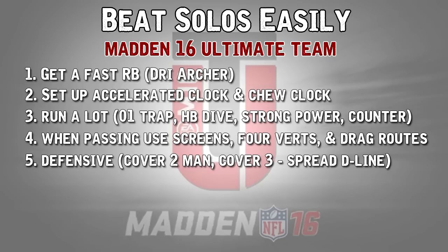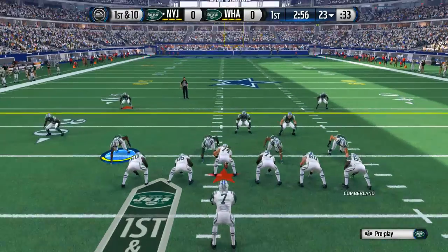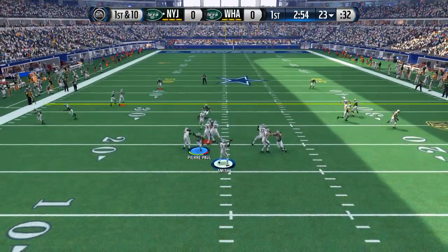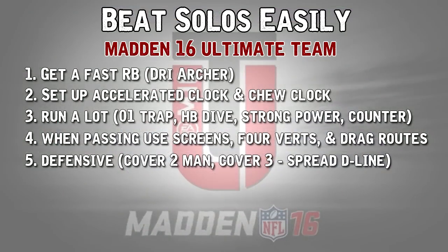I would also recommend controlling a defensive lineman. It's not the best way to learn Madden, but it's extremely easy in solo challenges. If you're struggling to get pressure on the QB, you'll easily get around offensive linemen for sacks or force bad throws. Using a linebacker or safety is kind of pointless because the computer usually won't throw to a receiver if you're covering him with your user. User picks in solos are very rare, so definitely use a defensive lineman.